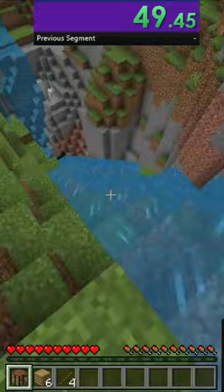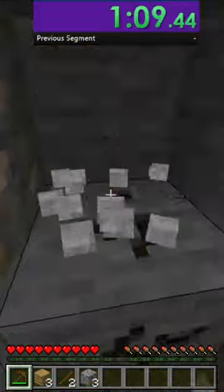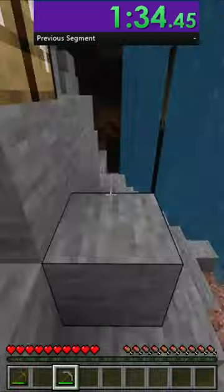The problem is really just getting the iron ingot, and I personally just went down to a cave for it. I got enough wood for a crafting table, sticks, and a wooden pickaxe. Then I mined up some stone, made a furnace, and a stone pickaxe, and mined up a piece of iron.